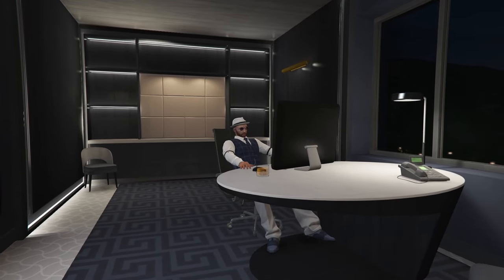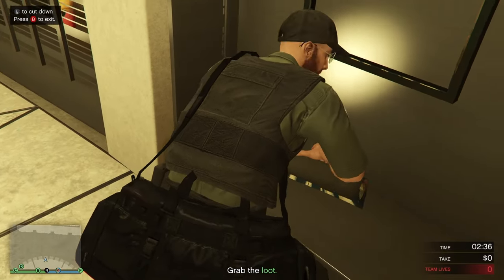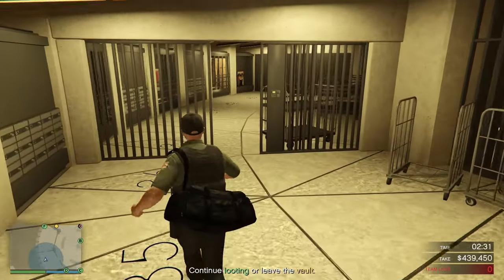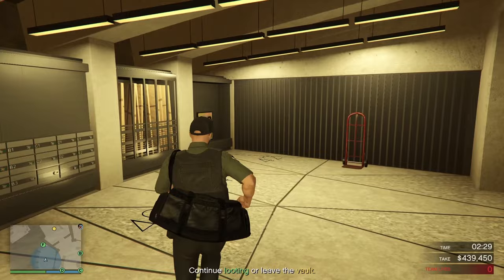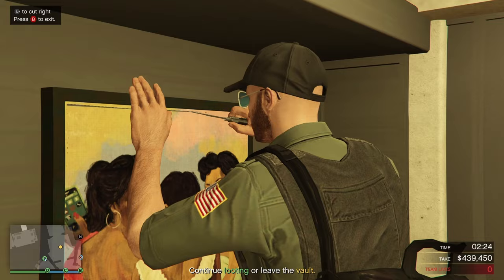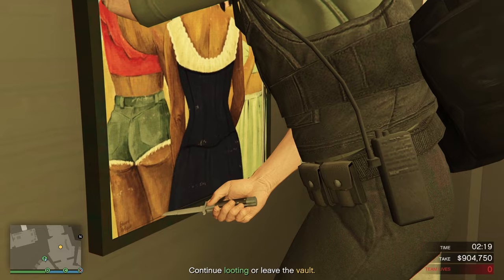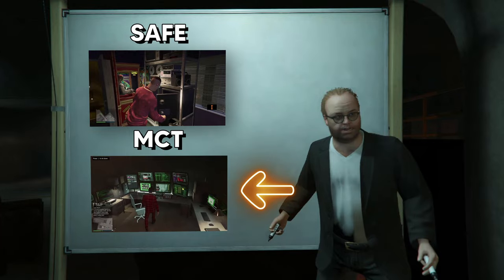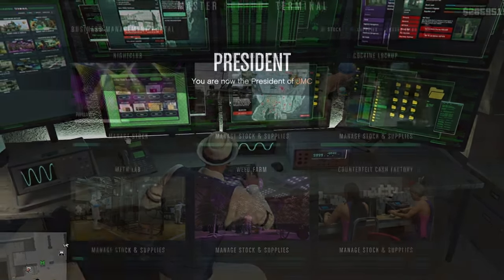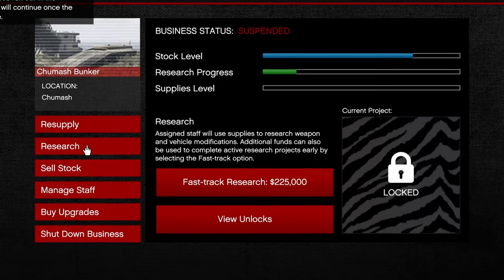It doesn't sound like a lot, but this is completely passive when you have bought all the arcade games. Of course, there is a huge investment to buy all those games, but if you play a lot of GTA Online, after a while you will be in 100% profit. This can just fill up in the background while you do other activities — it's basically free money at that point. The next way to make money, or rather make making money easier, is the Master Control Terminal. You can think of the MCT as a central nerve center that controls your legal operations, allowing you to buy supplies, sell stock, and much more.